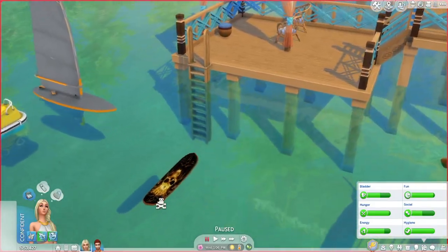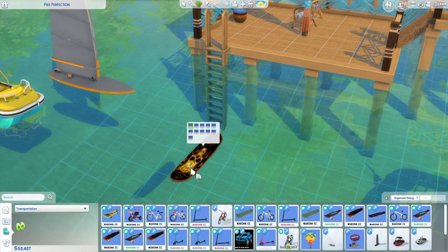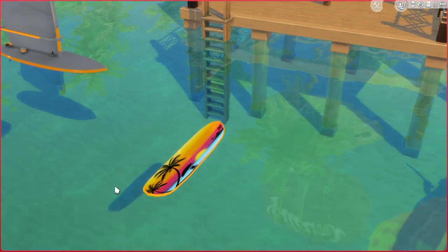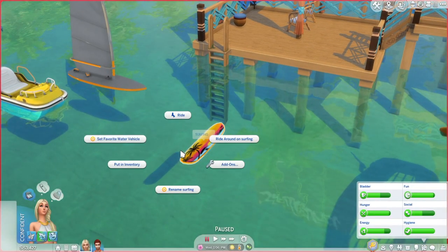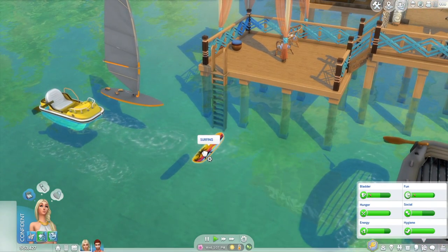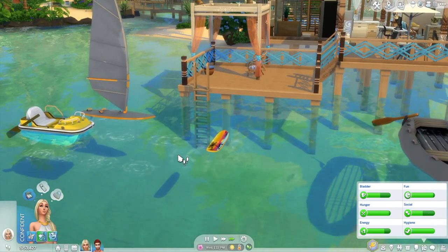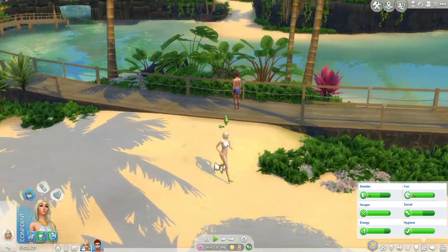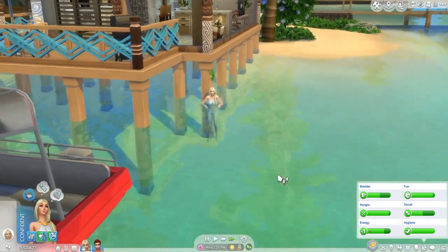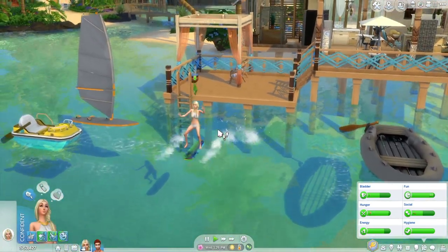We'll start off with the surfboard — it is pretty cool. I think I do want to use a different color swatch. I played with most of these on stream already and it was quite fun. We'll set this as the favorite water vehicle to make it a bit easier, and we will ride around on the surfboard. Beth does have a wetsuit too, so she might or might not wear that. She did on stream and that made a lot of sense.